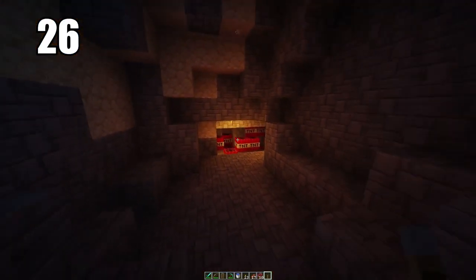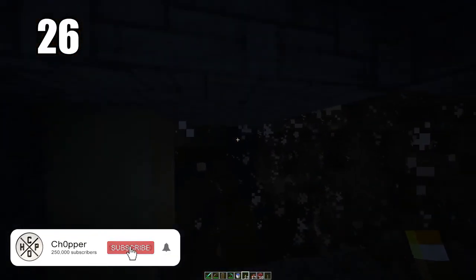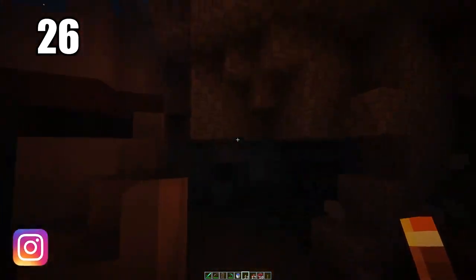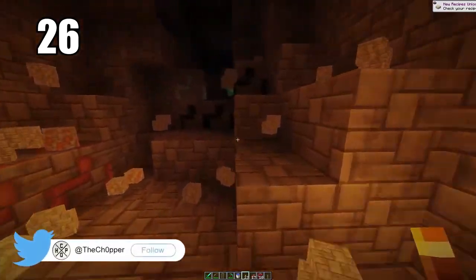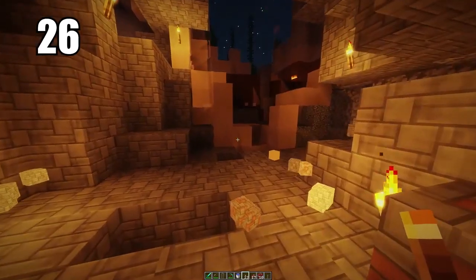Tip 26: if you're trying to clear out a big section of a cave and you don't want to manually mine it, if you pack it with TNT and explode it, you're going to make so much ground and create a lot of excess resources. TNT is pretty easy to make — you just need some gunpowder from creepers. It can be really helpful for mass clearing out a cave, opens it up for you to do some actual mining inside, and gives you much more room in general.